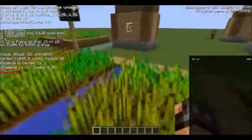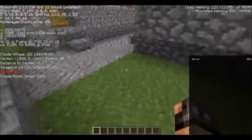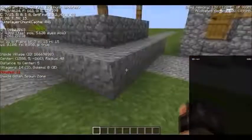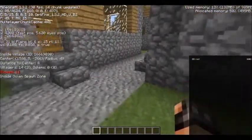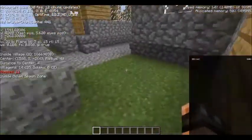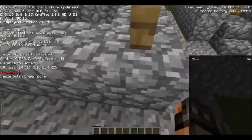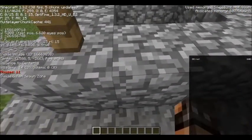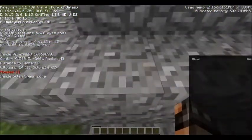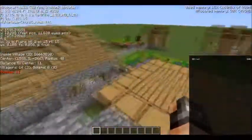This can also be useful if you're building something in the village and you want to know the exact center of the village. The exact center is right somewhere here — somewhere right here is the center of the village.